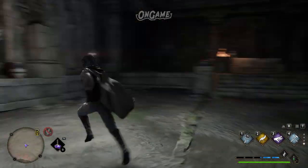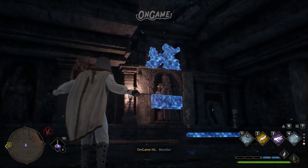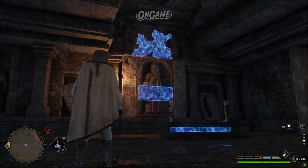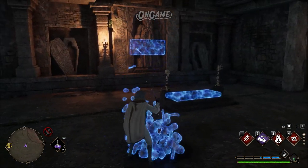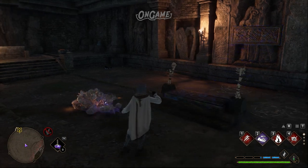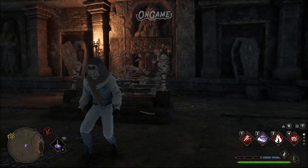Then we have the Skeleton Puzzle. Go inside the cave to find a pile of bones by using Revelio, then move the bones and place them on the platform. If you do it correctly, a skeleton will form. The bones will form some kind of object like stairs, a bridge, etc.